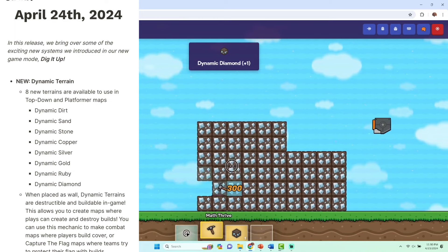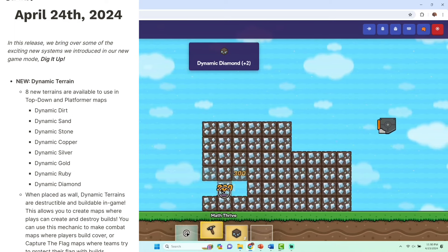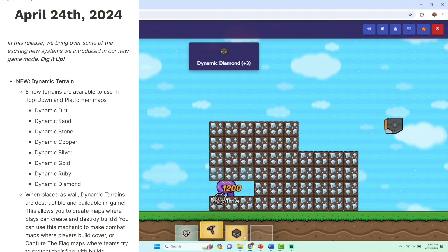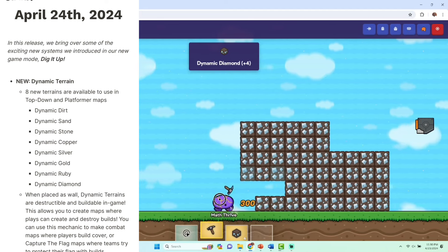It says: in this release, we bring over some of the exciting new systems we introduced in our new game mode, Dig It Up. New terrain, new dynamic terrain. We got eight new terrains available in the top down and platformer map. So this is top down and platformer — if you haven't tried Dig It Up in top down, you can try that now.